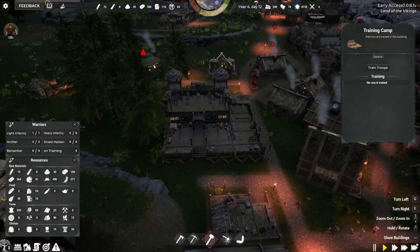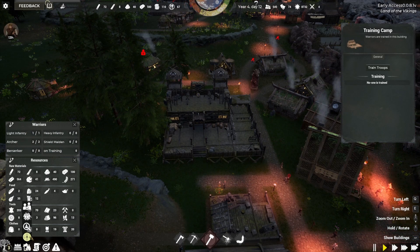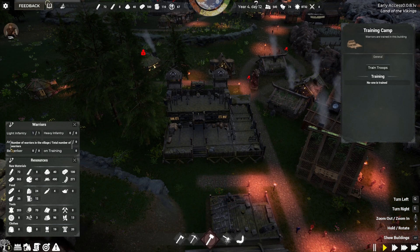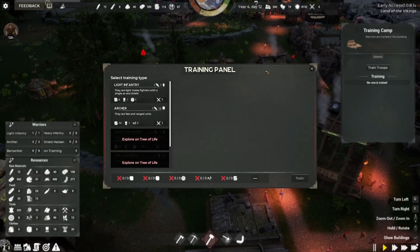It looks like our archers are done. There isn't anything in our training window, but if we go over to villagers and select the shield option, we get warriors. We can see we have a light infantry and the two archers we just trained. I'm not really sure yet what all we can do with those guys, but at least it's showing us that we have them.